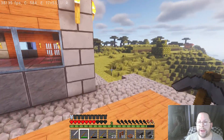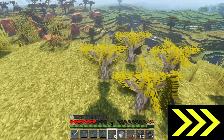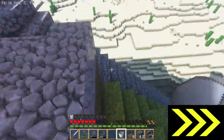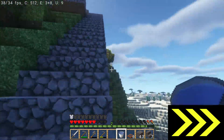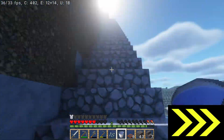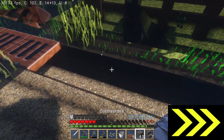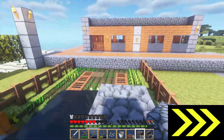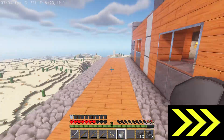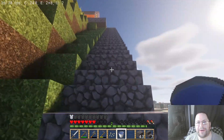Let's go plant those acacia trees the right way. That didn't go the way I had planned. How many trips do you think we can make in one episode? Twelve? I'm sure glad I made this stairwell.